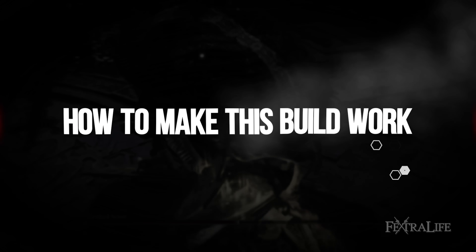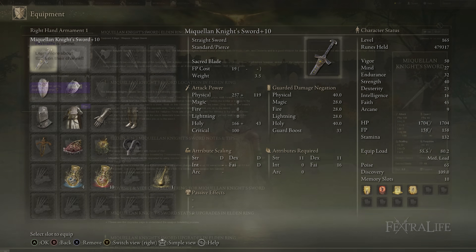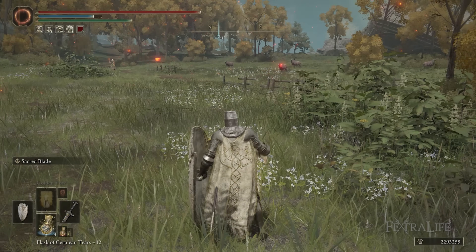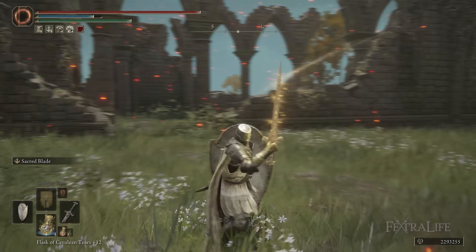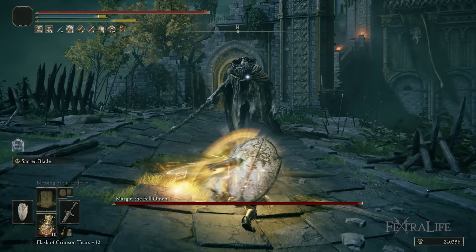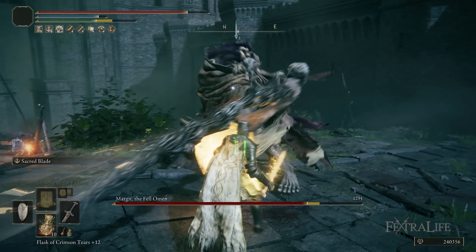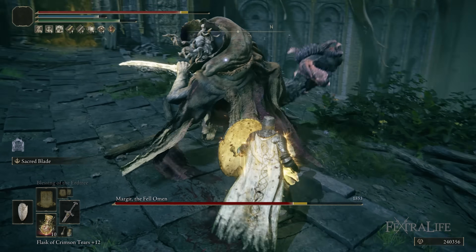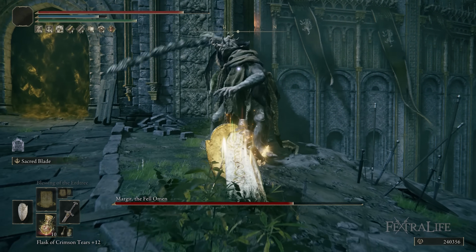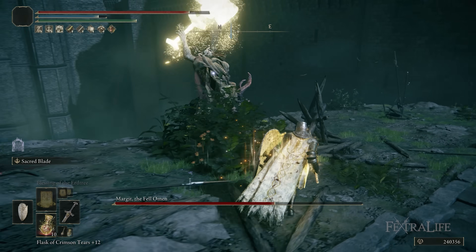I'm going to be showing you the New Game Plus version first. The weapon I'm using here is the Miquellan Knight Sword, and there are a couple of reasons for that. I really like the R2 attack on this weapon — it pulls you forward in a slide that can gap-close on enemies. A lot of times after you do a critical attack, after a block counter, they'll jump backward, and this R2 is really good at gap-closing that jump so you can slap them right when they get off the ground.